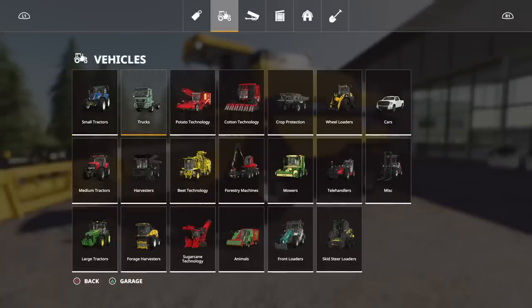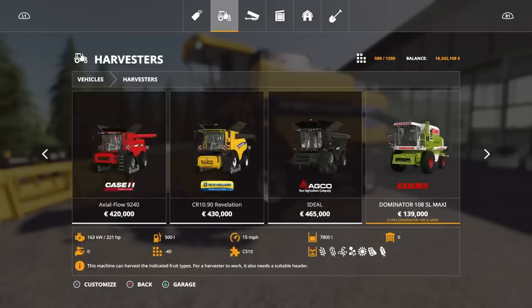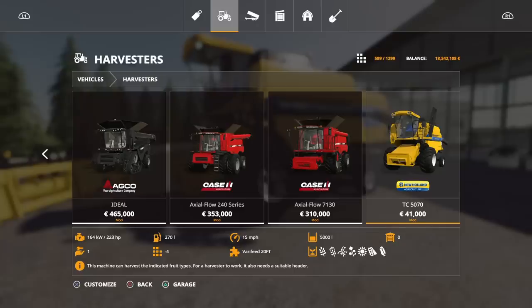Let's have a look in store. Under harvesters at the very end: TC5070, 5000 litre capacity, so it's on the smaller side, 41 grand for the base model. If you got two or three of those that's still not too expensive. Once you've bought the first one the slot count drops to four, so you're splitting 69 slots between potentially three harvesters if you've gone with three.